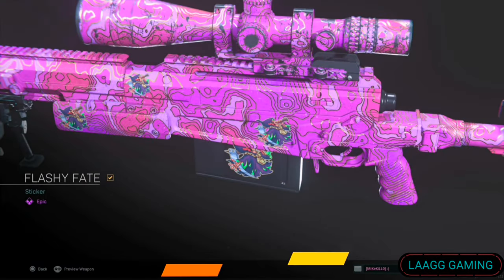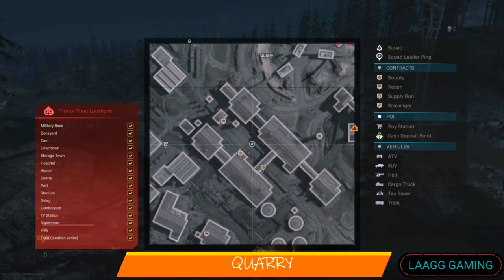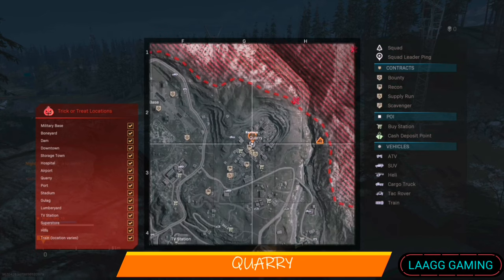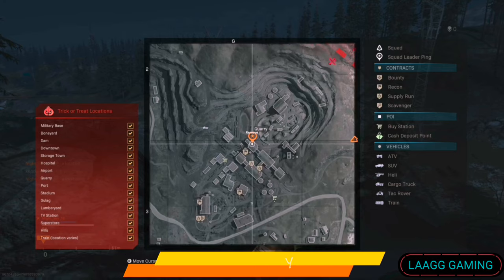We then get a very colorful sticker called Flashy Fate at Quarry. Quarry was a bit difficult because it is big as well, however you can find it on the edges or ledges of the buildings.